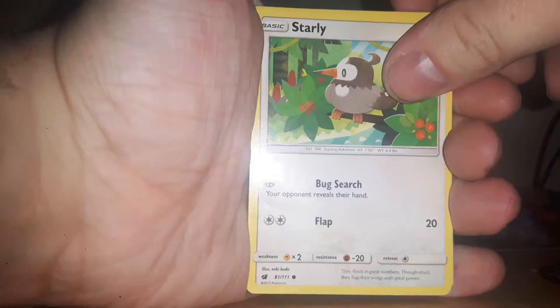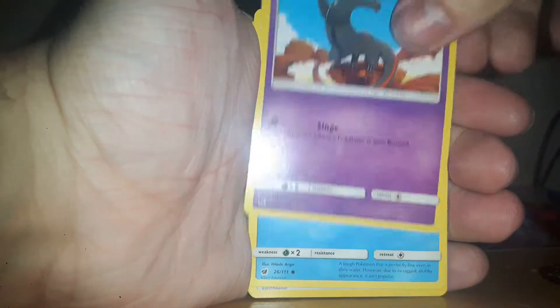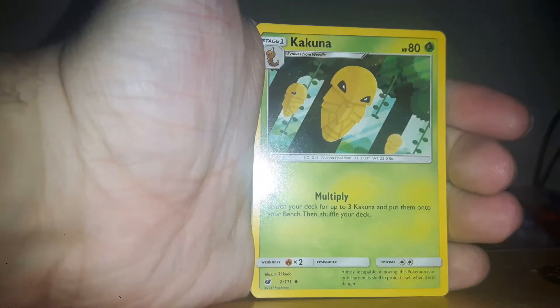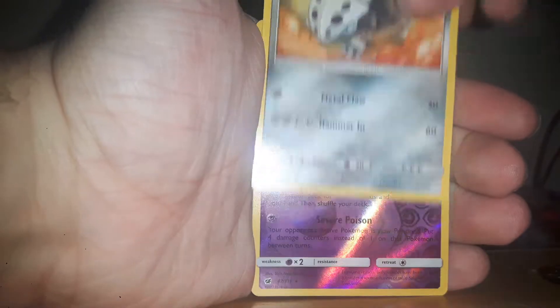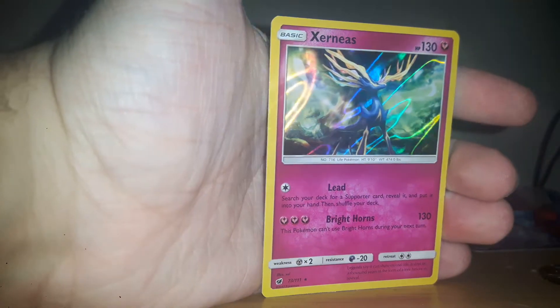Even so, let's hope for something good. We got Starly, Corphish, Pumpkaboo, Salandit, Phobos, Water Energy, Sneasel, Kakuna, Lairon, and a Reverse Holo Sneasler. The final card is a Xerneas — Reverse Holo.